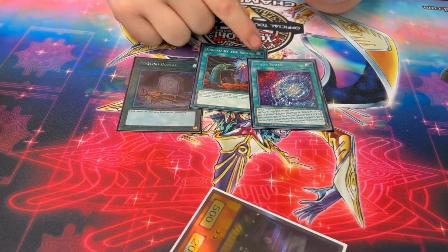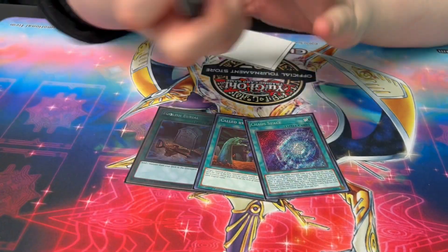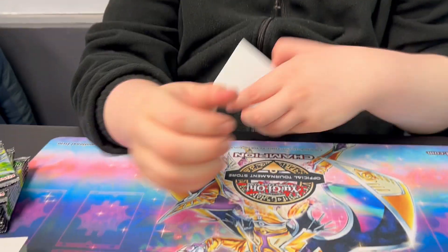Two Eclipse. Red Dragon Archfiend at the OTS was insane today — Foolish, Called By (limited), Chaos Space. You just searched Lubaleon, and if you pitch Bone Archfiend you get it into the graveyard and can use its effect to summon back, or if you pitch this you get another search — kind of like Absolute Router with Chaos Space in a way. The banish effect of Chaos Space puts back your synchros. Even at the OTS I only played one — I still don't have a third Eclipse.